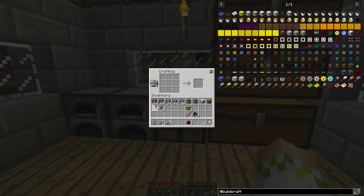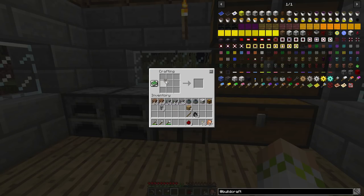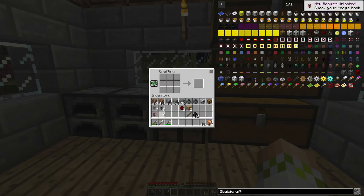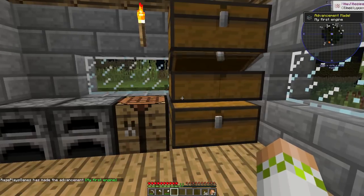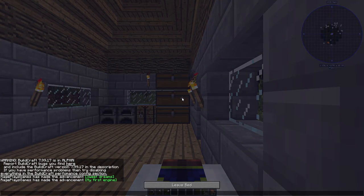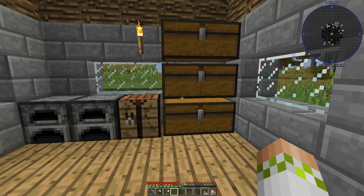We're also going to upgrade some of these to make them into kinesis pipes. These don't move items — they're going to move power, and that's what we're going to be using with our sterling engine. You put one cobblestone pipe in and then a piece of redstone and you get a kinesis pipe. We'll do the same with the cobblestone one. You can craft more later in your inventory as you go — it's not a big craft, so you're perfectly fine just taking the resources with you.